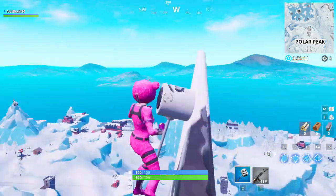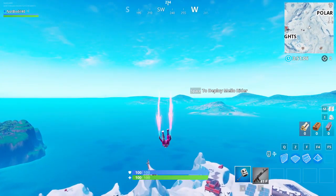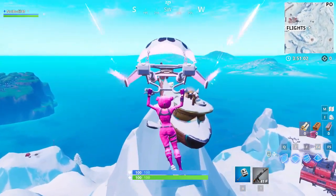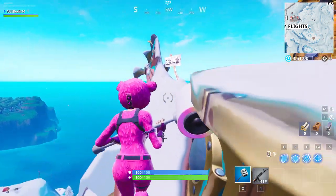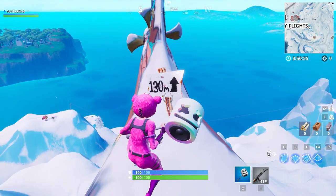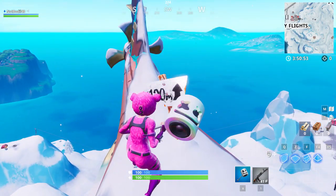Let's go show you two more locations. Location number three was actually a challenge from last season, and it's located on this submarine over here. As you can see, it's really high up in the air — it's almost as tall as the castle. But it's actually 130 meters, and this is the third highest elevation in Fortnite.